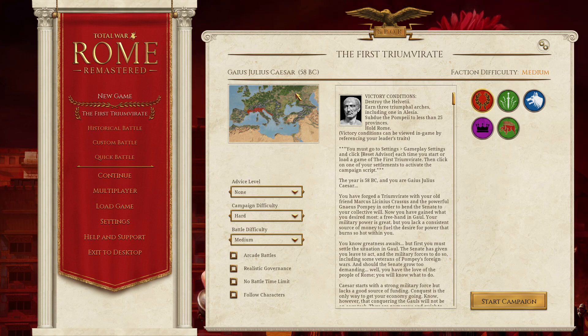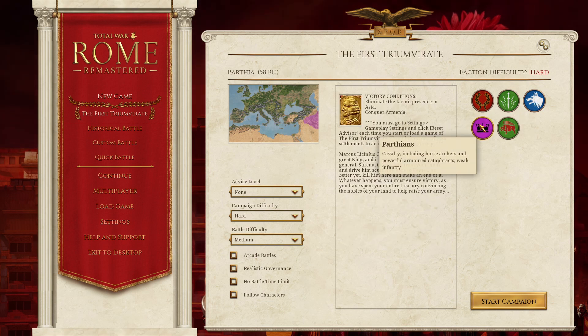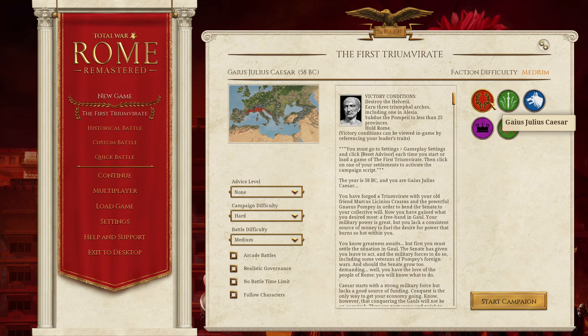Within Fall of the Republic, Rise of the Empire, there was the First Triumvirate, there was 58 BC Caesar Imperator, and there was 77 BC which focused on the Sertorian Rebellion and the Mithridatic Wars. This new mod is a 58 BC type scenario where you can only play as a few factions.